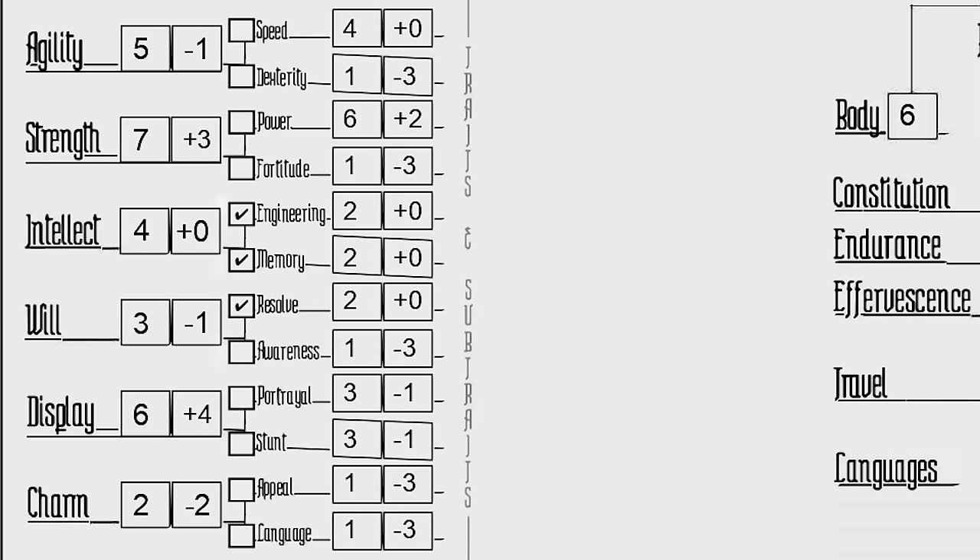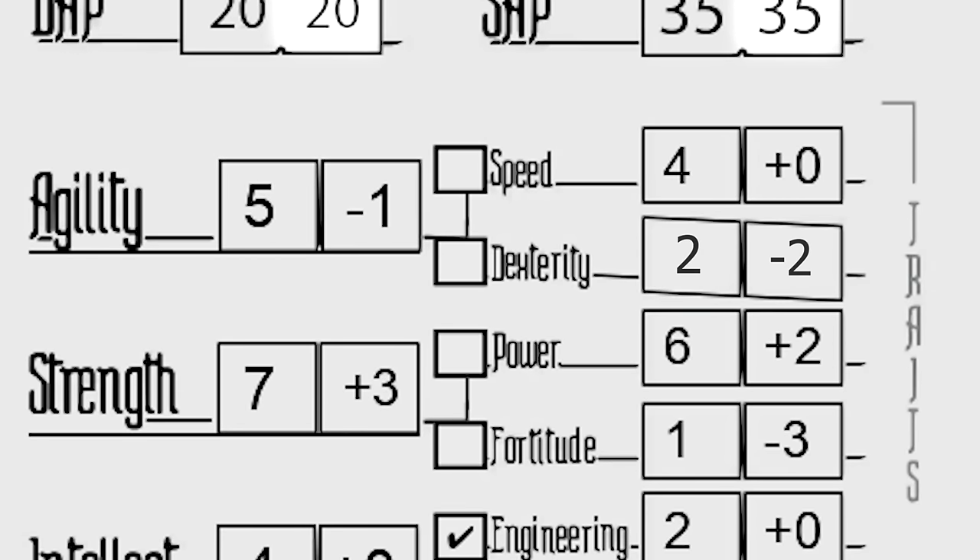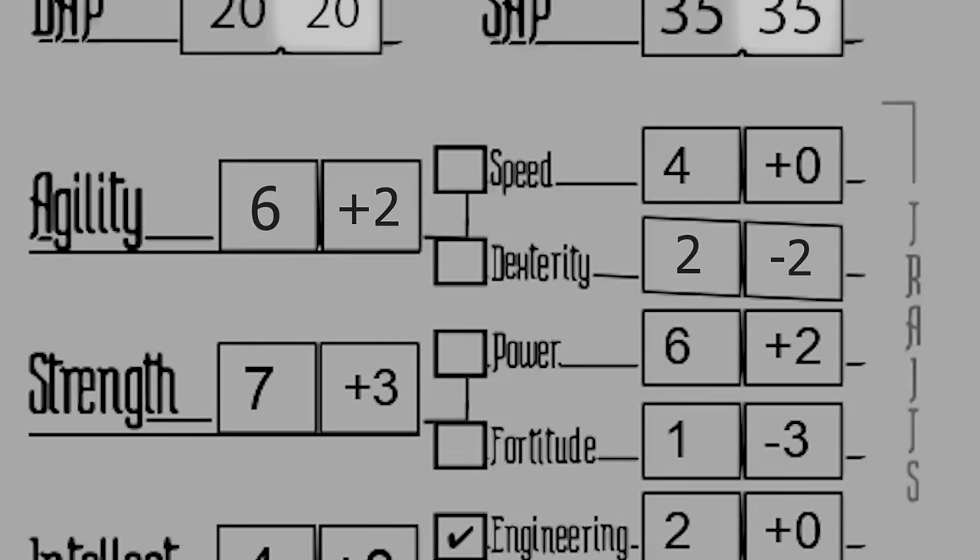Finally, we'll get to boost one of our sub-traits by 1 every level, still observing each of our maximums. This means that our engineering, resolve, memory, and awareness can't be increased at all right now. With that in mind, let's put a point into dexterity, pushing it to 2 and making our agility score 6. Now you'll be a bit more prepared for your next adventure.